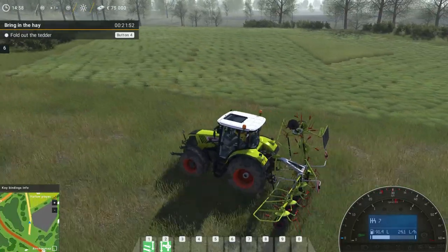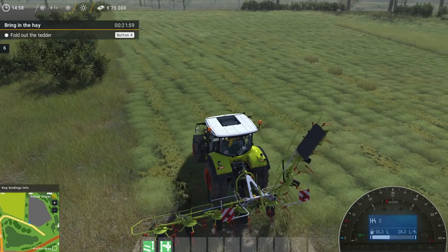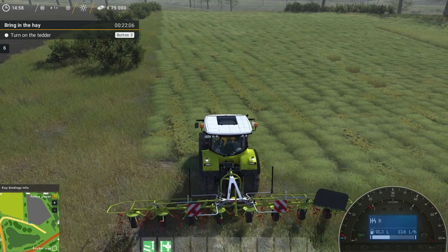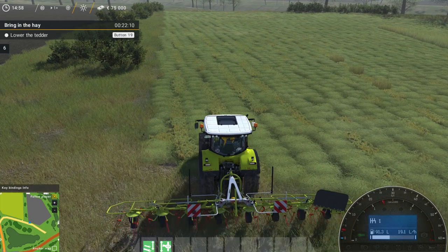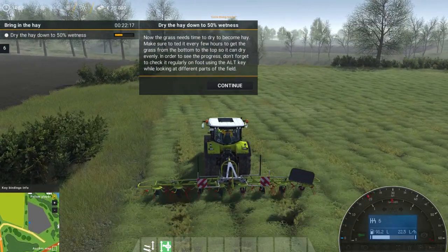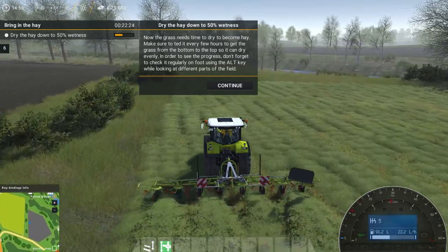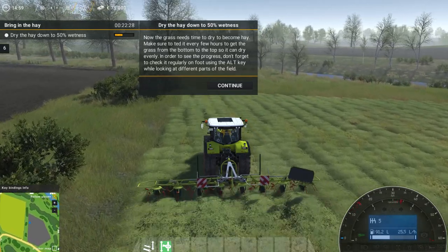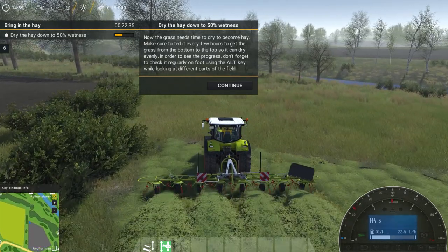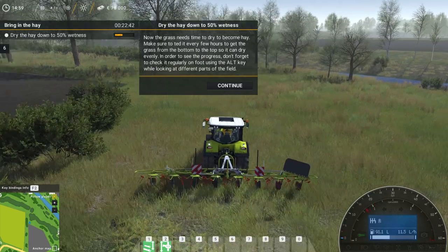Fold out the tether. I should have mowed it all the way, it just looks awful. Turn on the tether. Lower the tether. Now the grass needs time to dry to become hay. Make sure to tether every few hours to get the grass from the bottom to the top so it can dry evenly. In order to see the progress, don't forget to check it regularly on foot using the Alt key while looking at different parts of the field.